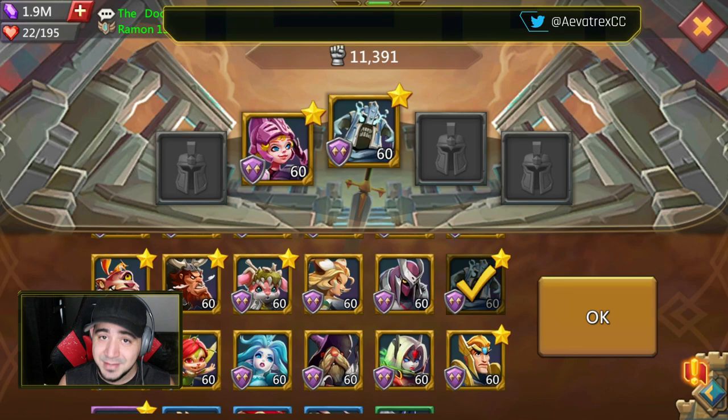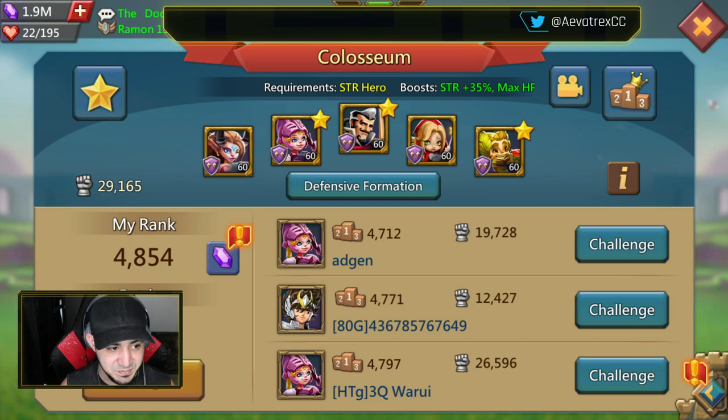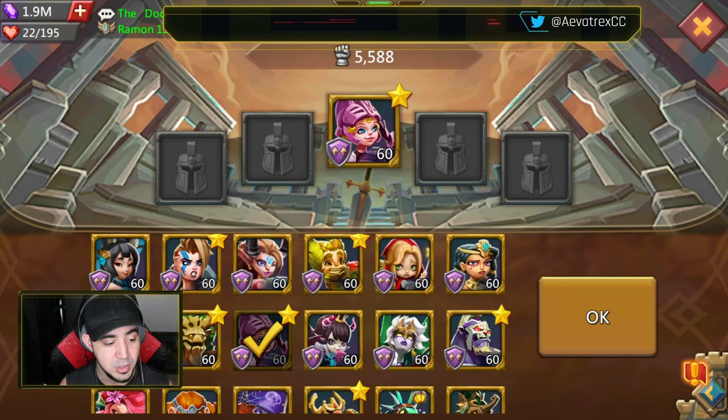Another good one is Death Knight. Death Knight doesn't have the greatest defenses, but he does come back to life. Add on more HP — if you're going to be boosting magic defense or just defense, it's better to have your HP boosted in general because that helps you with both. It helps you against magic, it helps you against physical. So having max HP plus 30% actually helps a lot more than just defense or magic defense.